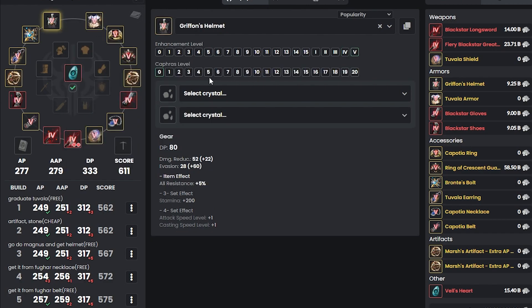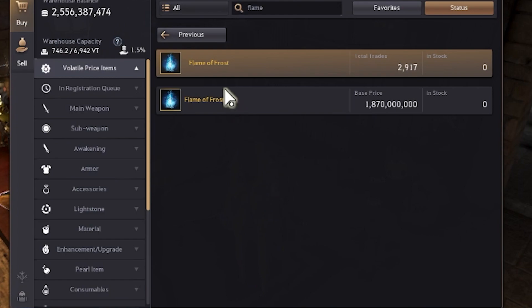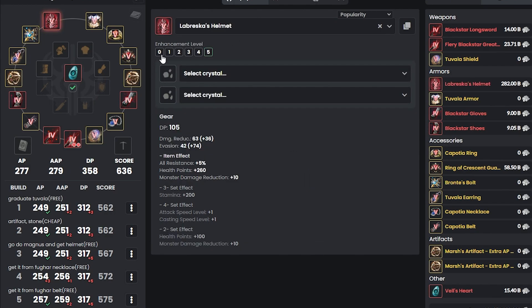If you start getting any free Kafiras, add them to your helmet and get it up to level 10. Right now I have 333 DP, and getting it to level 10 gives 10 more DP for 343 total. Once you get it to level 10, buy the Flame of Frost, complete the quest, and that's how you change it to Labresca. Then get it from clean to Duo — stop at Duo.